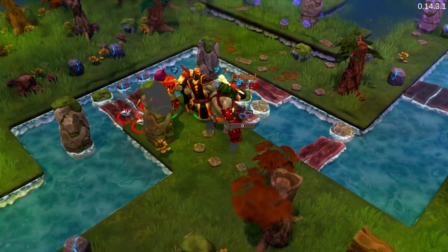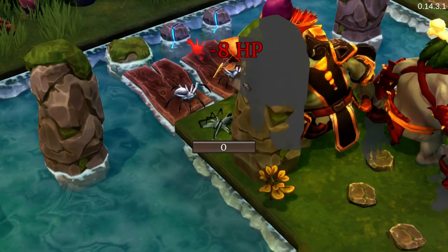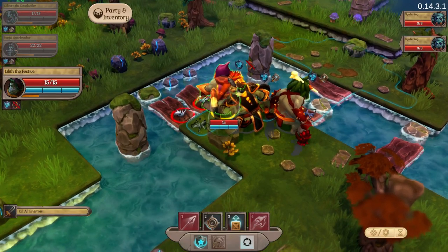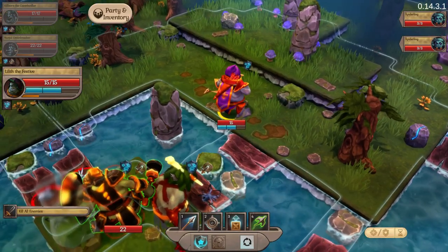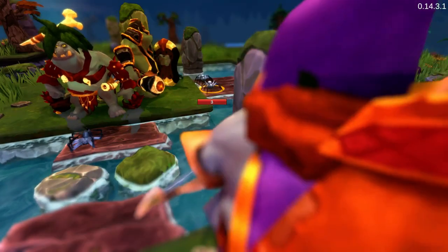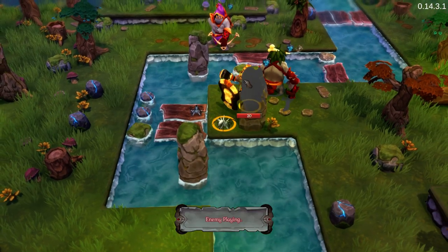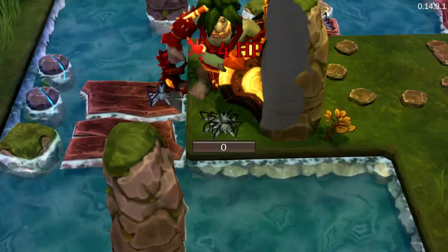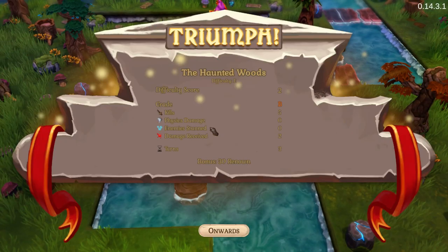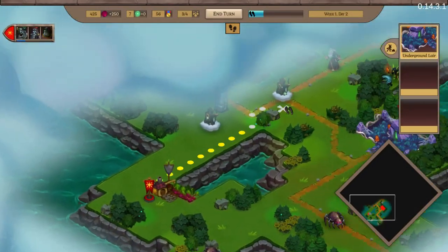It was definitely faster in XCOM — the moves were faster. Overwatch killed one guy. They come and hit us. Let's hit this guy. The graphics are not that great in combat — fine, but not awesome. On the general world map the graphics are fine, like Heroes of Might and Magic or King's Bounty. The combat map is a bit uglier but still okay. Overall the graphics are generally pretty good; sometimes it's just hard to see where you're clicking.